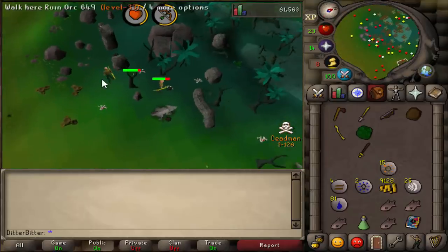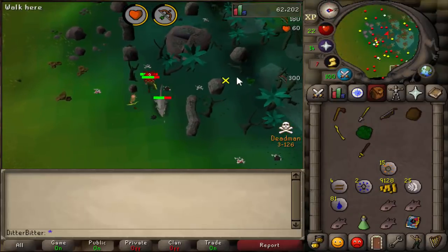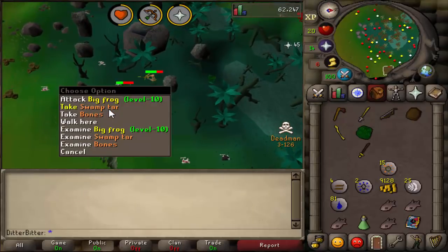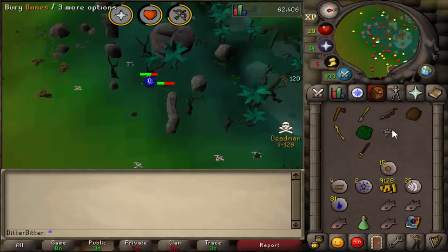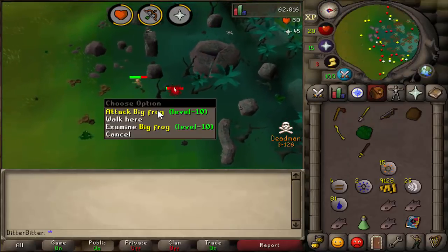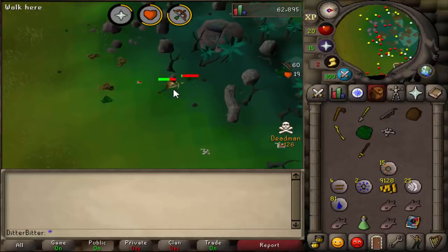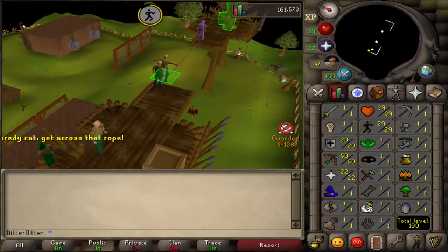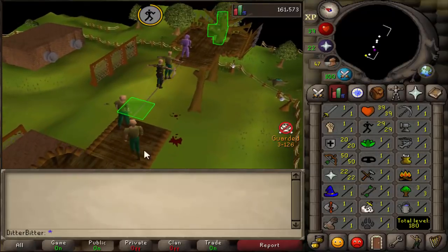Right at the beginning, just to get PK-ready, I went and got 50 range and whatever prayer levels I could. I wanted overhead prayers ideally before going to the pyramids so we could bully people — if they saw overheads that early they probably wouldn't fight back. Unfortunately green dragons were just a little too slow, so I trained on some lower level stuff and got up to 50 range.